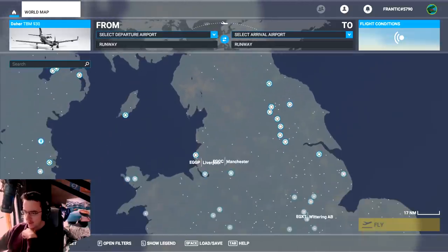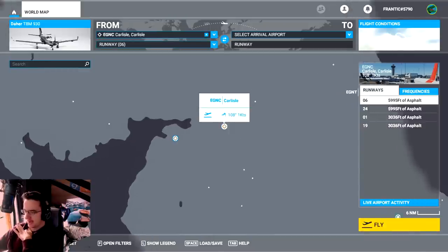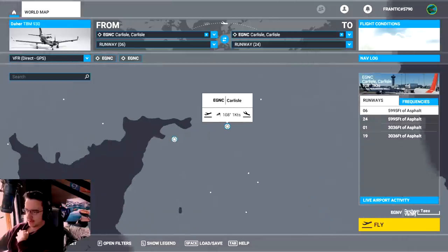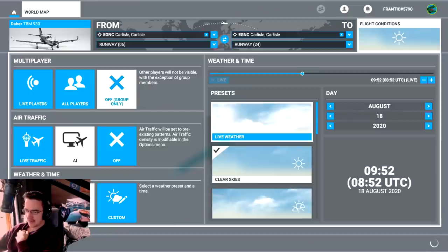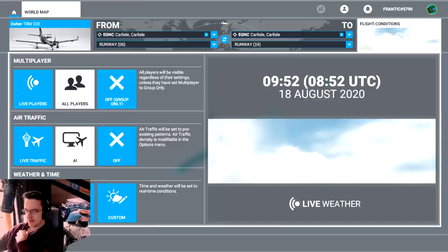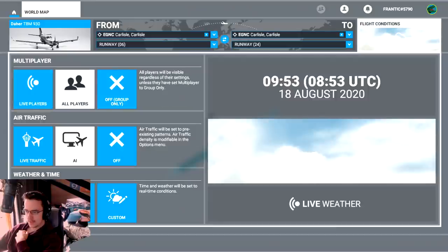In order to do a landing we're going to go to Carlisle, which is up here. We're going to set it as departure, and if you zoom in on these airports you can actually see the runway. We'll also set it as arrival — so we're taking off and landing at the same airport. We're going to change the flight conditions to clear skies. All players will be visible regardless of their settings, so we might actually see some other people here.